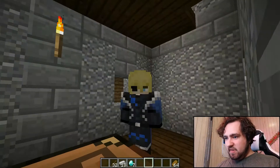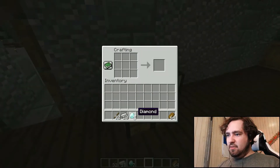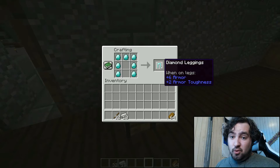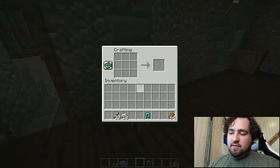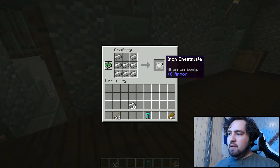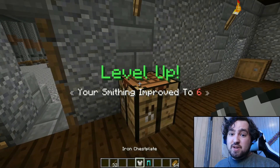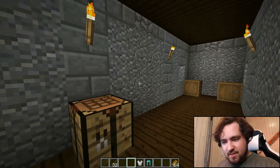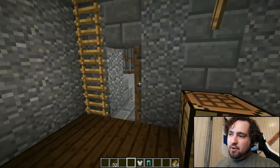Up next we have Smithing. Smithing is increased by creating weapons, armor, tools, and all sorts of stuff. Every level of Smithing adds a chance that you'll save materials while crafting something — so if I craft a chestplate, there's a chance I'll get refunded one iron, which is very useful. That's currently all there is for Smithing; working on adding more.